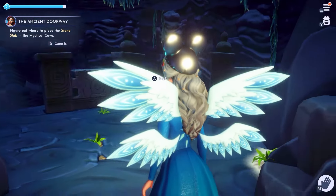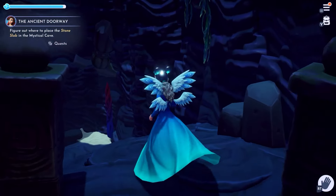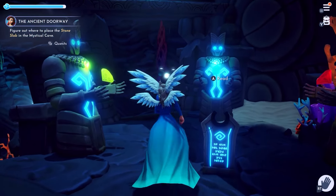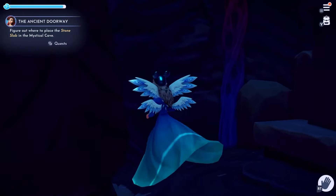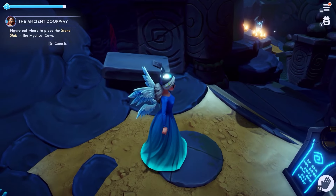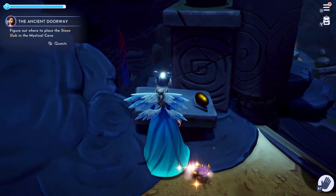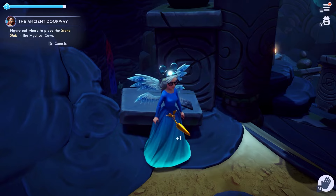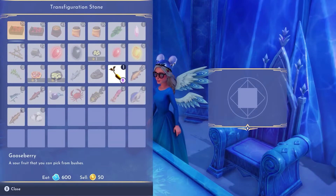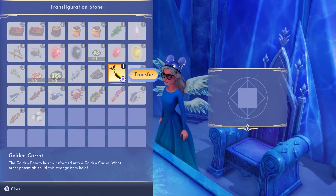We are going to go down to the second floor — down two floors, to be exact. So we go down one floor and then down to the next floor after that. That is where we're going to find our next stone slab, sitting right here on this table on our left. We're going to place that golden potato on there, and once we do, we are going to get a golden carrot. Once we have the golden carrot, we jump to the Forest of Valor and go to Elsa's cave, where we find another stone slab on Elsa's table. Place that carrot on the stone slab and we will receive a golden crab.